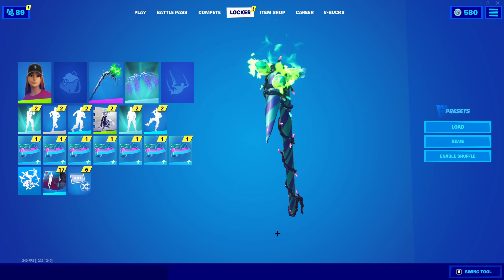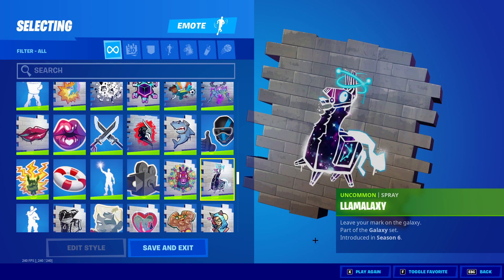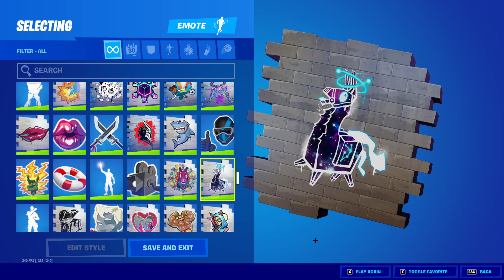Fortnite has said they could possibly be bringing the Minty pickaxe back. They're hosting a cup for the Galaxy Grappler skin, and in that cup you can unlock the Glamma Galaxy spray. This spray was said to be discontinued on May 31st with no way to get it — but then for some reason they added it back in a tournament. They did say the spray was exclusive to people who bought a phone or got a code, but they brought it back anyway.